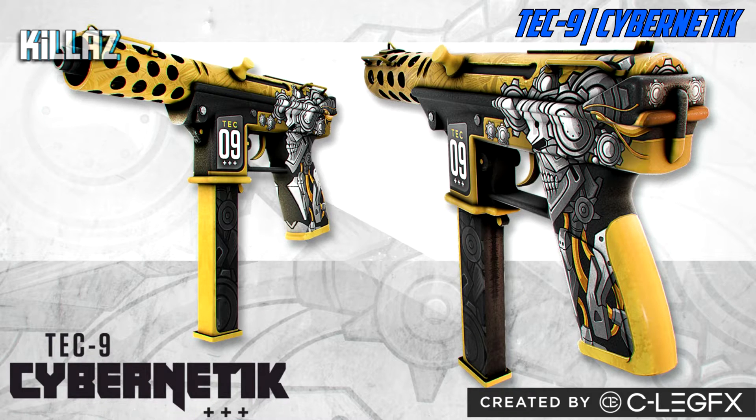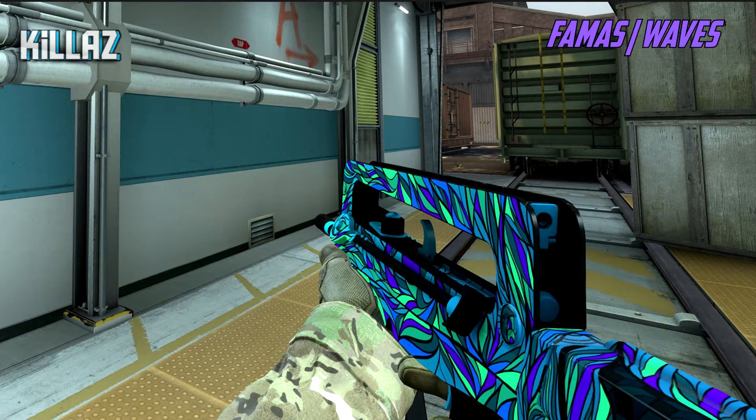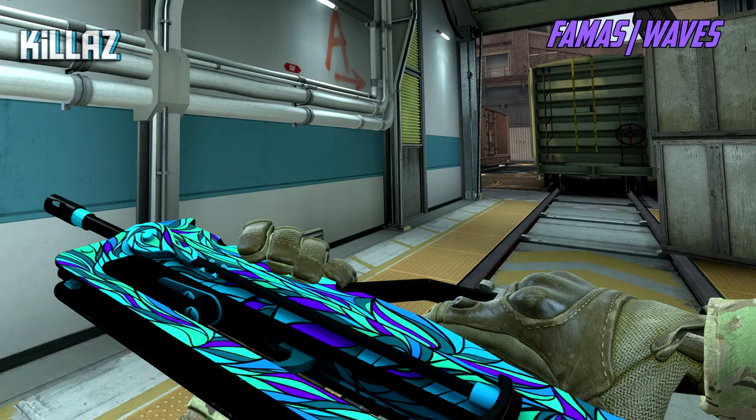For our first purple, it's the P90 Deep Whore. We don't have a lot of nice P90 skins, and I think this brings a whole new look to the P90. I really like the mossy green style — it's a very detailed skin and I think the P90 deserves it. Next up for purples we have the FAMAS Waves, which gives a cool abstract look. I really like the colors and we need cooler FAMAS skins because there's nothing good for the FAMAS right now.